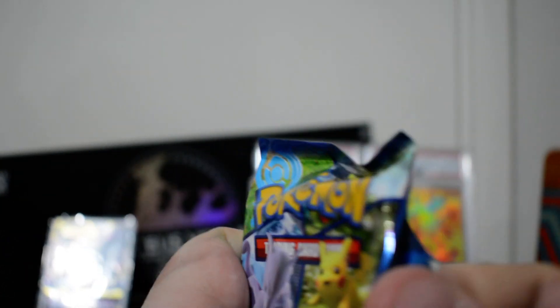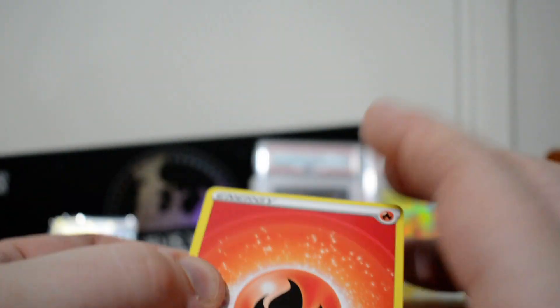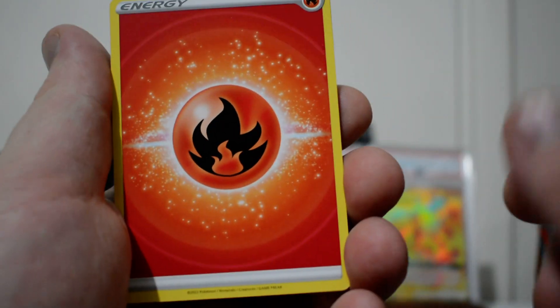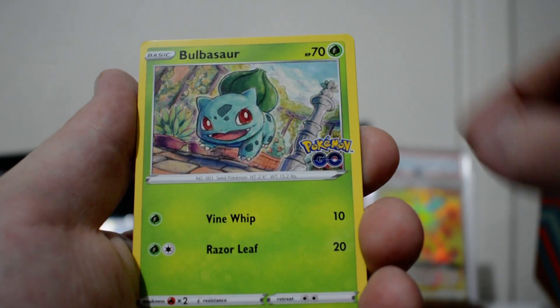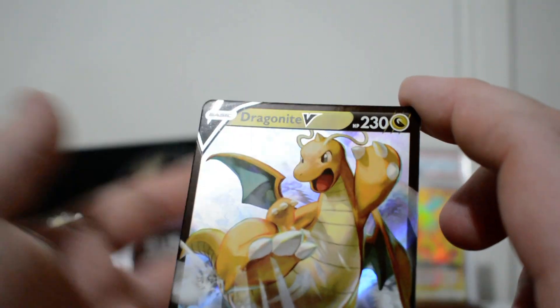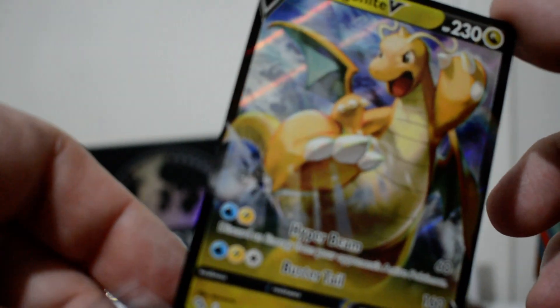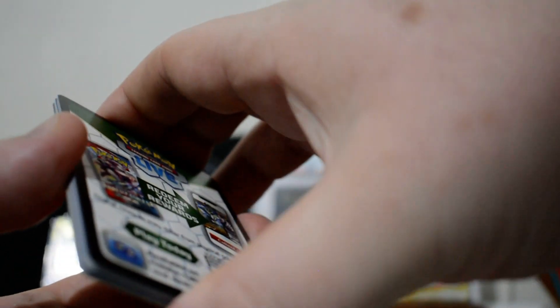Two packs remaining. We've got a Fire Energy, Pokestop, Slowbro, Candela, Eevee, Charmander, Aipom, Bulbasaur, Numel, we've got a Snorlax Reverse, and a Dragonite V. I actually forgot this was in here — a lot of my Pokemon Go openings have revolved around Mewtwo and pulling the Mewtwo cards over and over again. So it's actually really surprising to see a different V, because I forgot how many were actually in this set.